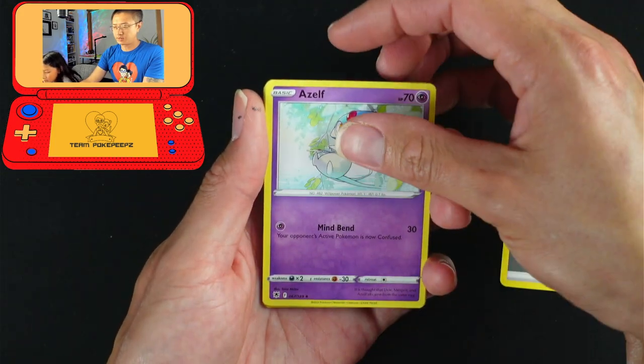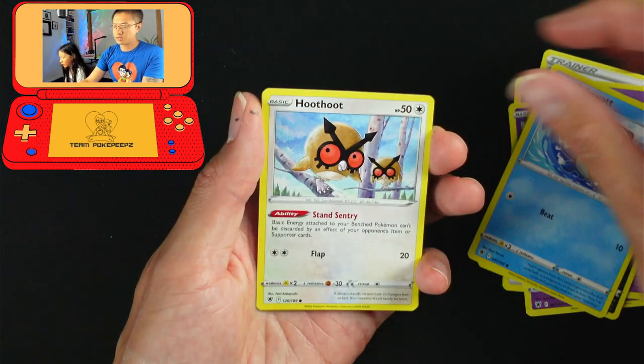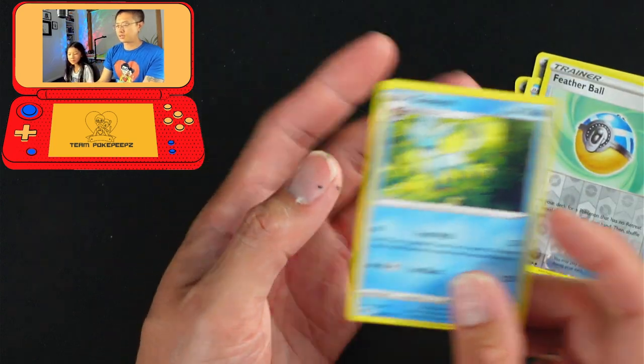Steel energy — that could be a good sign. Radiant Charizard — that would be insane! Radiant Hawlucha? No, it's a Feather Ball. It's surprising they call it a Feather Ball but they call the heavy ball a Hisuian Heavy Ball — why not a Hisuian Feather Ball? Anyway guys, that is round two of our opening on our quest to build the ultimate Astral Radiance battle deck using a single box of booster cards. Hit that like button, subscribe to follow along — I'm Keith, I'm Ivy from Team Pokey Peeps, see you later! Bing!